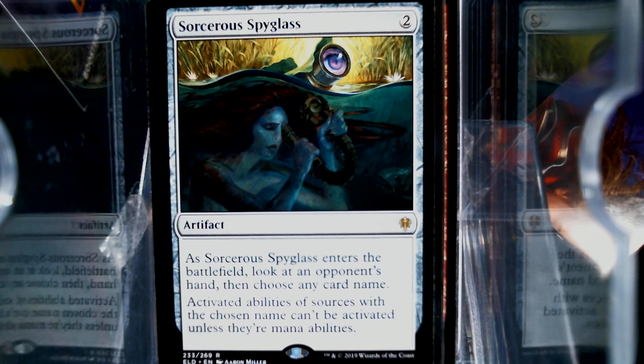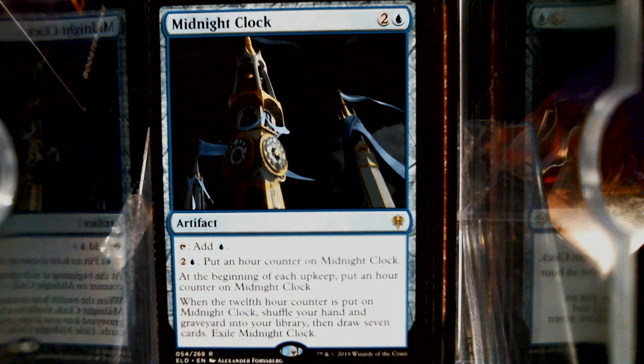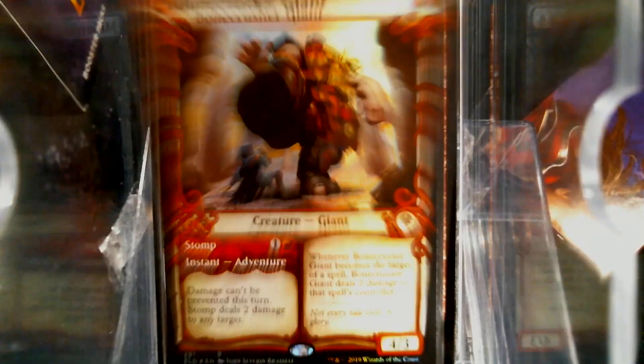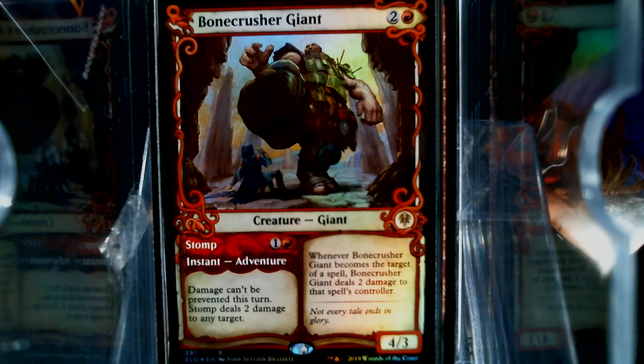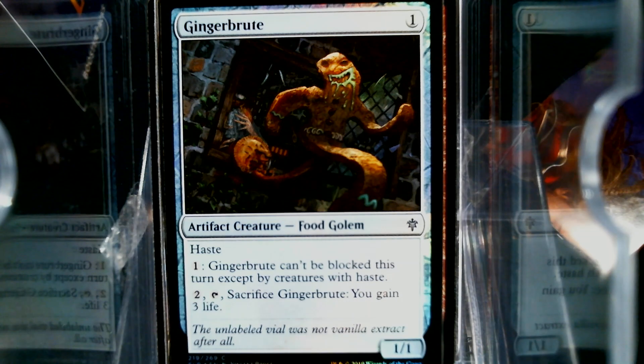We have a Midnight Clock. And this is a double rare pack — we got a foil Storybook. We got a Bone Crusher Giant. Is the extended art — or the borderless — is that only the collector packs? I can't remember. Check out that foil Ginger Brute.